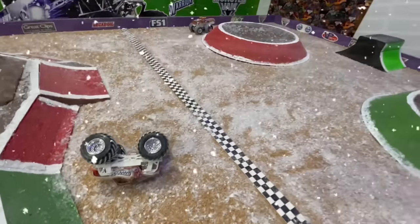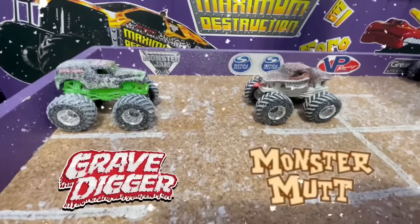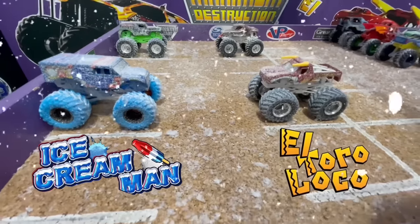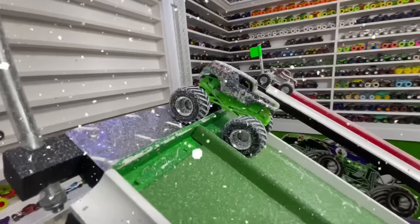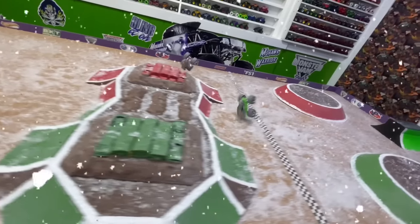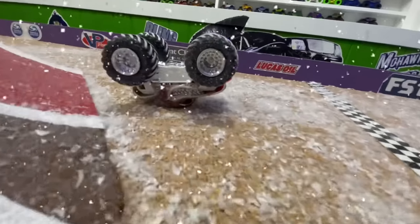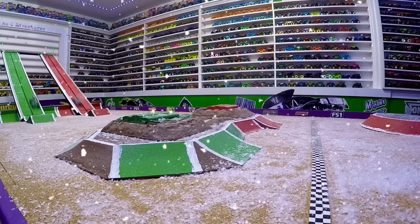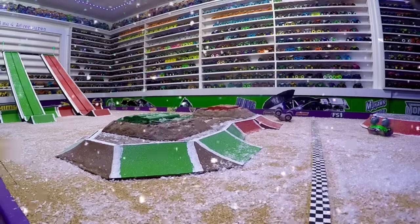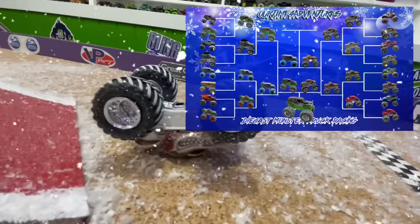Will it be Ice Cream Man or El Toro Loco in the final? We're getting word from the pits that the trucks are all fixed up and ready to go. With the race for third, we have Hot Wheels Gravedigger taking on Hot Wheels Monster Mutt. Both trucks side by side coming into the jump — Monster Mutt starts having problems, has a huge crash. Gravedigger with the slap wheelie lands up over the obstacle to take the win. In slow-mo: both trucks wheel to wheel, they have a huge jump. Monster Mutt in the red lane just starts to nosedive and lands on the roof of the truck. But Gravedigger does a slap wheelie and flips over the obstacle to make it to the line for the win. It is Gravedigger taking third place in today's event.